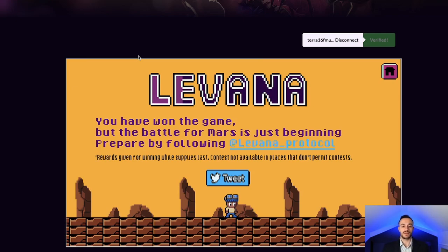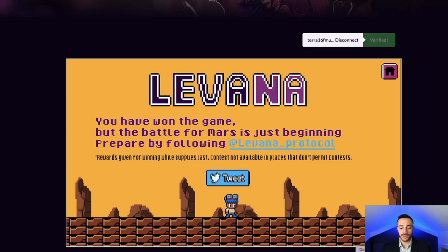So we won. As we can see: you have won the game, but the battle for Mars is just beginning. Follow Levana Protocol on Twitter — go do that now if you're not already. We can see rewards are given for winning while supplies last. So if we go to the Levana Discord, in the announcement section, we can see that yesterday, January 24th, one of the mods said that the first rewards were just minted and sent to the winners of the game.